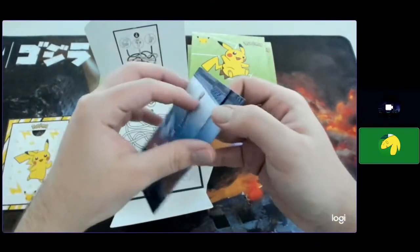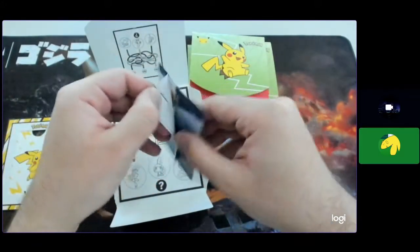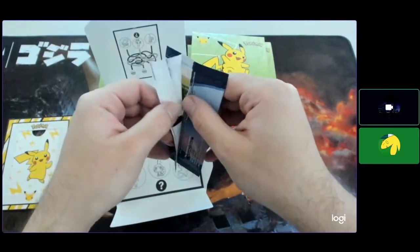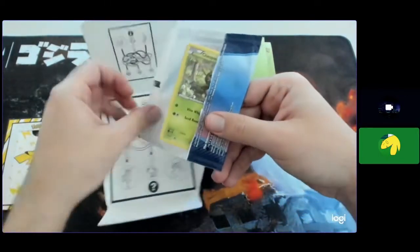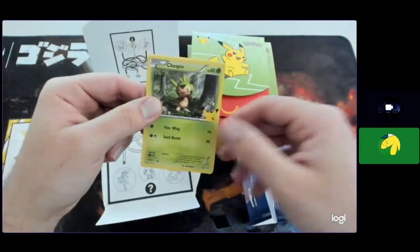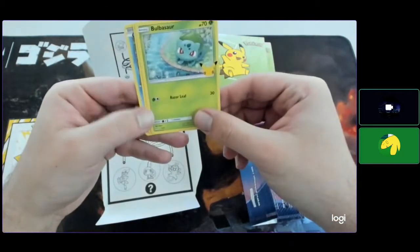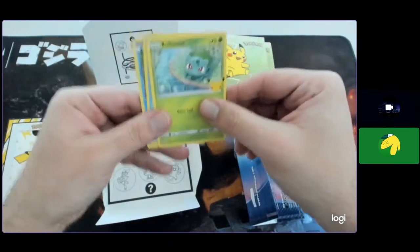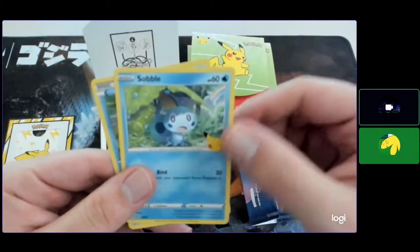I do try and open it nicely because I want to keep the wrapping — it's a cute wrapper. Try and do it neatly. Okay, so we have a holographic Chespin and a Bulbasaur, which is actually kind of cool looking. And we have a Sableye.